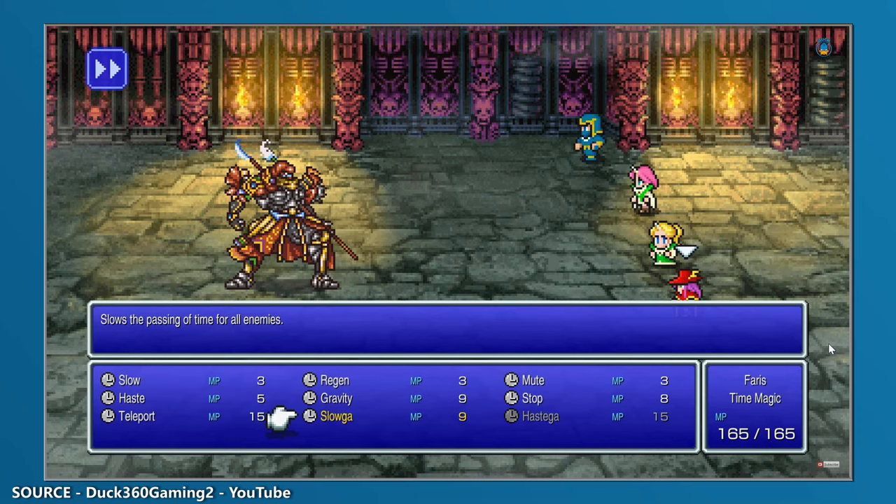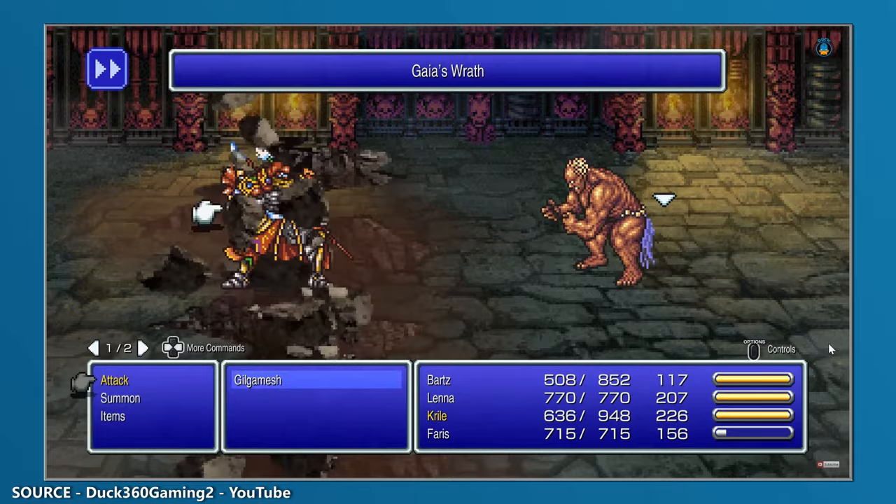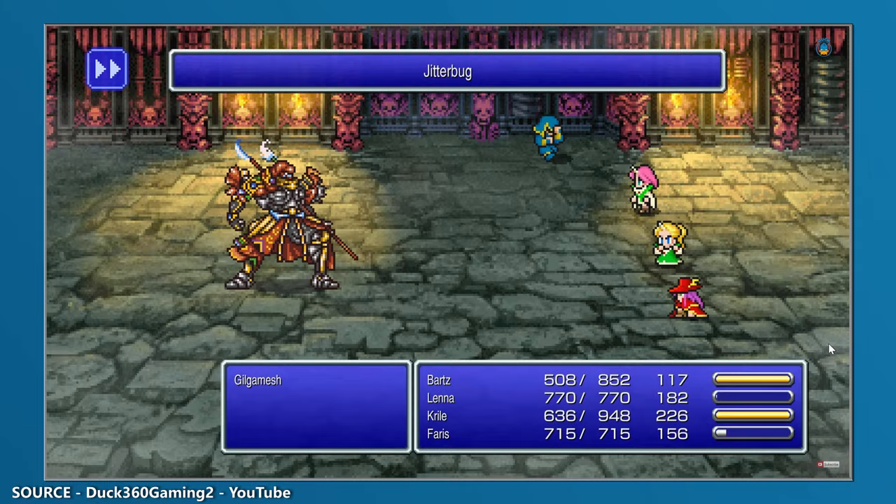Now we could have boiled this down to picking one particular piece of the set, but as they all end up being the best piece of armour available within their respective categories, both in terms of defensive qualities, but also because they could provide immunity to either Confuse, Toad, Mini or Paralyze, it felt more prudent to just include the entire set.